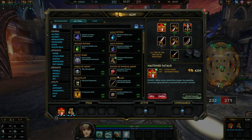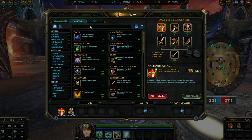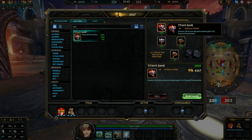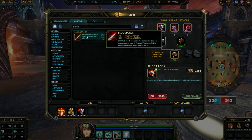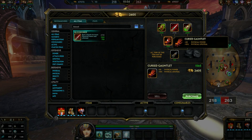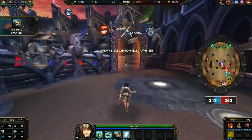I'm back in the base. As you can see I'm not doing too well this game — we're having a rough time against these three tanks. We're getting kills but I'm not doing much. What I'm gonna get next is kind of rare but I'm gonna get Titan's Bane, which gives me a lot of physical penetration to hit through their armor. Then I'm gonna get Bloodforge, which builds up physical power as well as lifesteal — so it gives me damage and a way to get health back when I'm low.